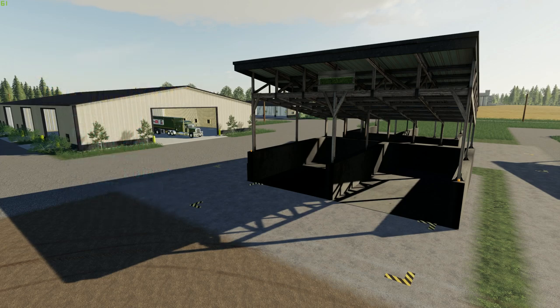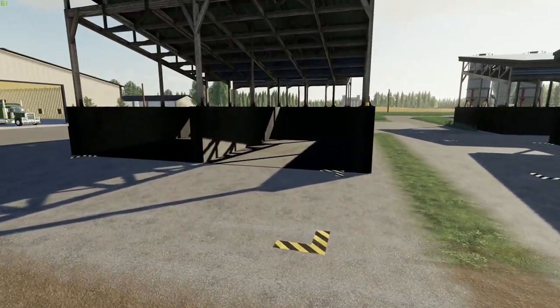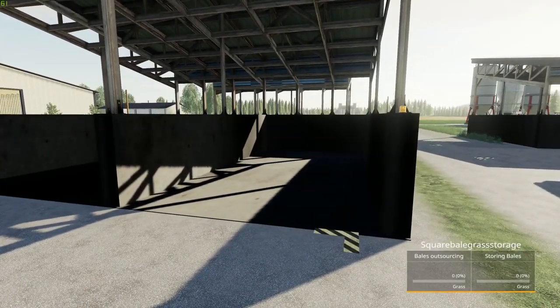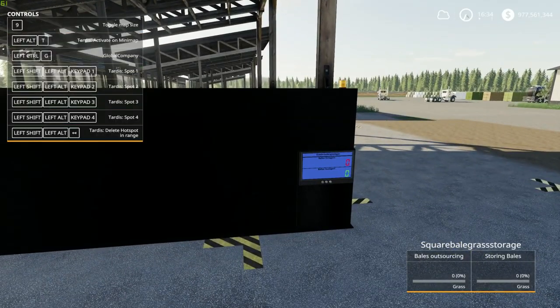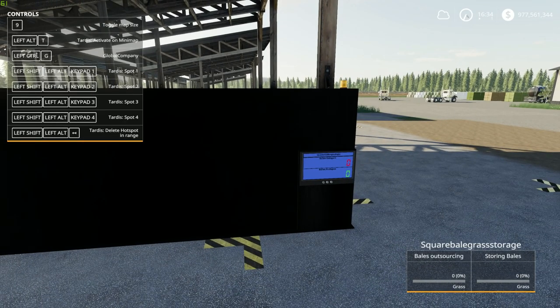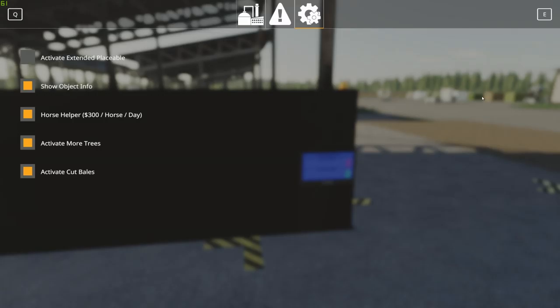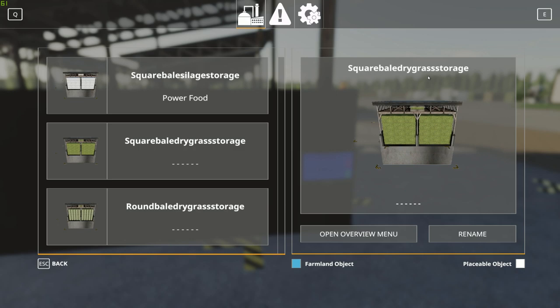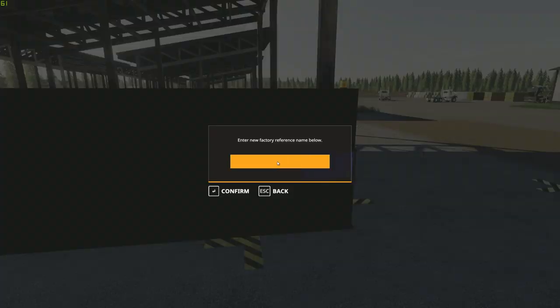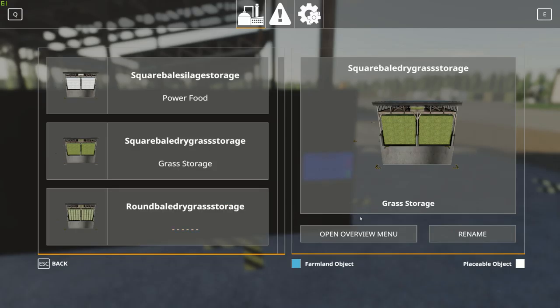You can see right here on this unit there are two grass bales up above. When you come up close to it you're going to see your bale storage in and out, and there's a little monitor over here. If you press Left Control and G, that activates your global company menu — that's what you had to download. You can rename each unit; you can see I've renamed that one 'Power Food.' I'll rename this one 'Grass Storage' — confirm, and look at that, perfect.